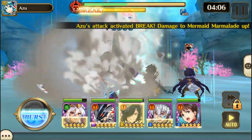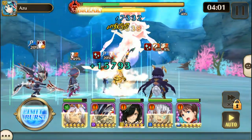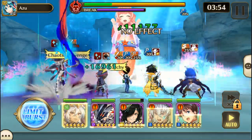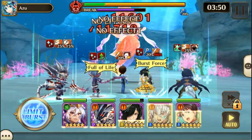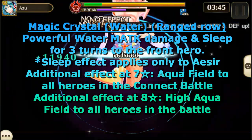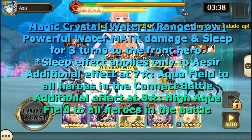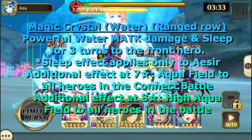Do not use females — they're just going to sleep the front line unless they're not at the front. Magic Attack is heavily debuffed, so either bring some way to negate that or primarily use Attack, which is what I did. The Water Crystals, which are in the Ranged Row, do Water Magic Attack damage and Sleep for three turns to the front hero. Sleep applies only to Aesir, so don't use an Aesir as your front hero or they're going to take a nap.